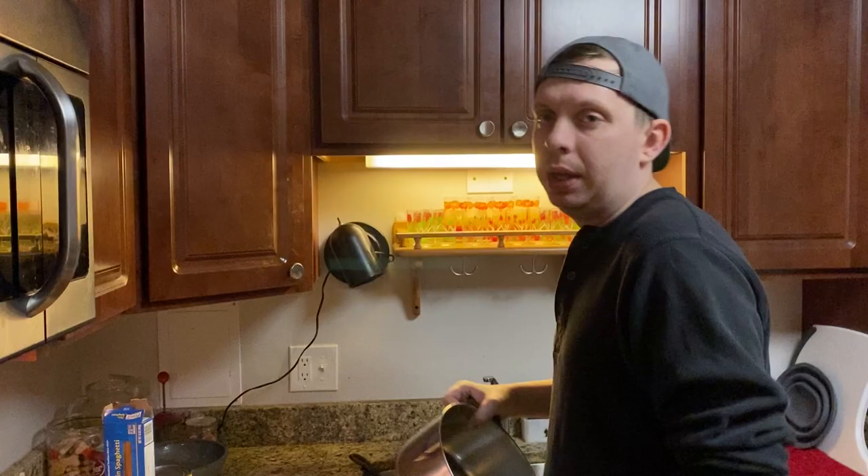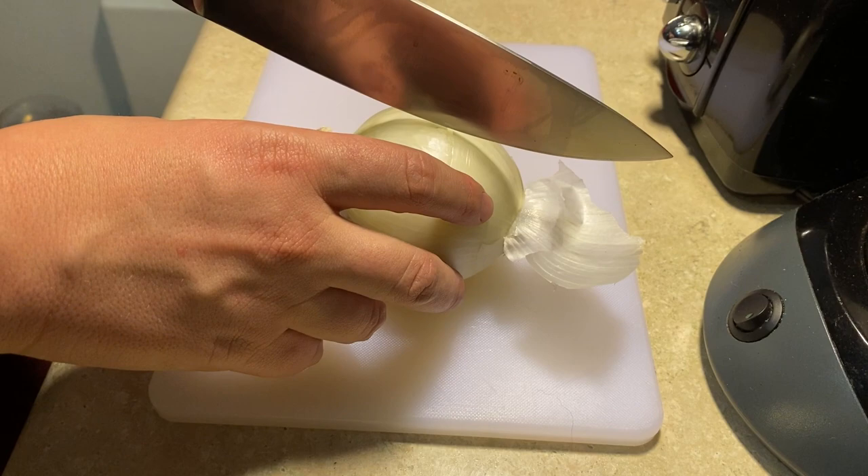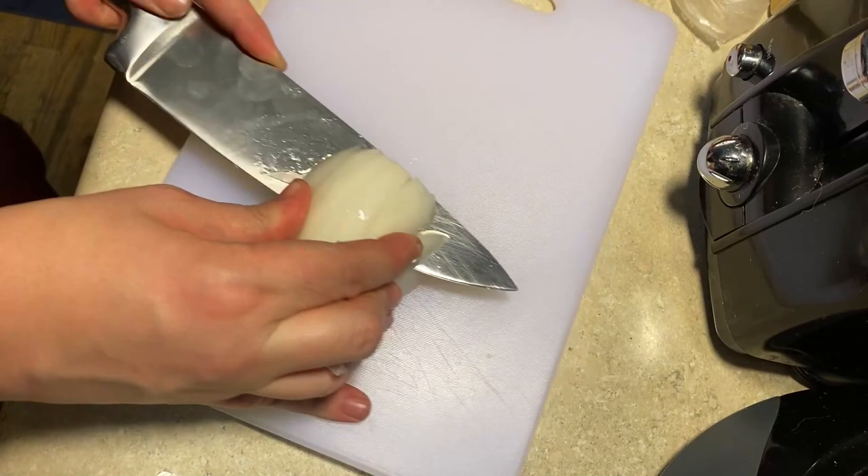All right, first things first, you're going to want to get some water boiling. So then for your meat, you're going to chop about half an onion. The main goal here is just to have small enough pieces that they sort of disintegrate into your sauce. Don't judge my knife skills, please.